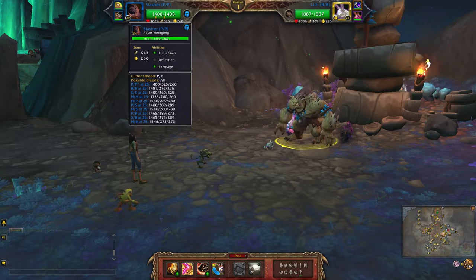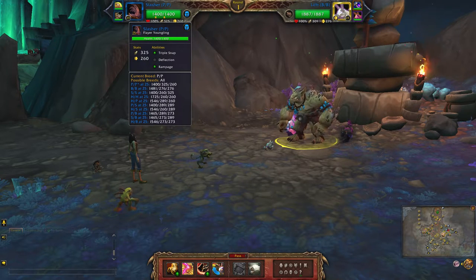For my humanoid team I'll be using the Flayer Youngling. I have a double power breed. The abilities are triple snap, deflection, rampage.